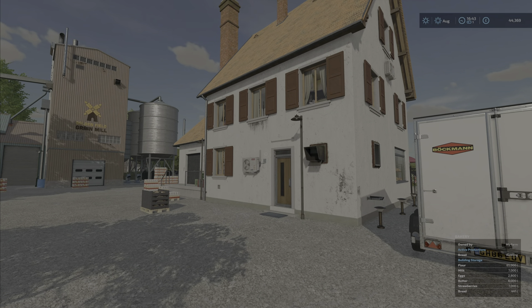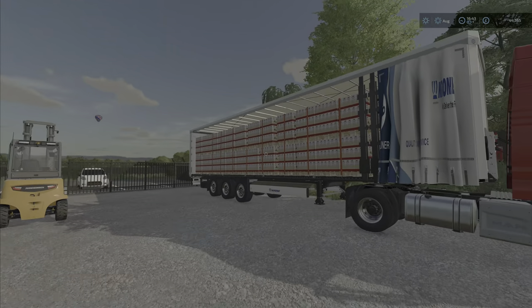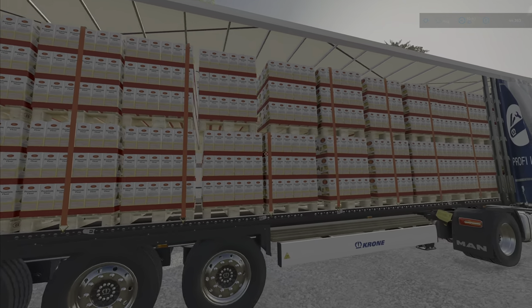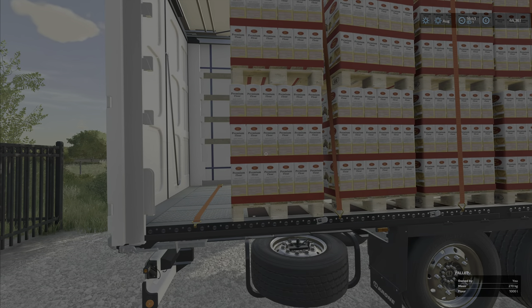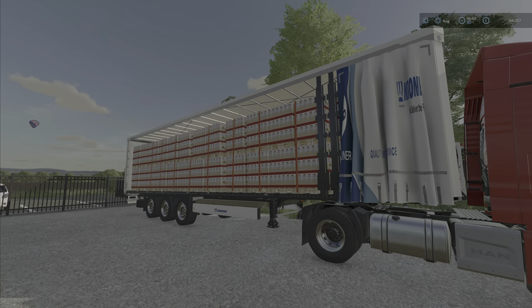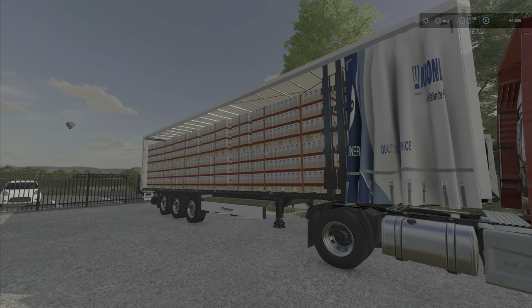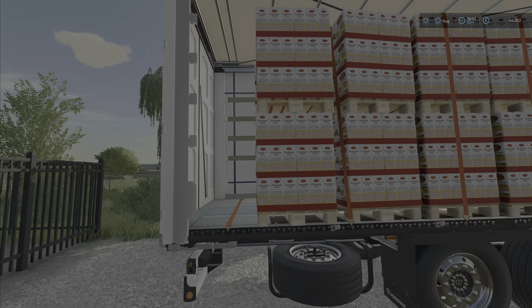Hello everybody and welcome back to Kolmstern farm and bake a cake challenge. This is a beautiful sight as you saw on the thumbnail. So we have here 56,000 liters of flour and it fits nicely on there — 56 pallets. So on this challenge, on stage 3, you have to deliver two truck trailer loads, like these curtain loads of cereals. And this was a good practice to test out that 56 pallets will fit here nicely.